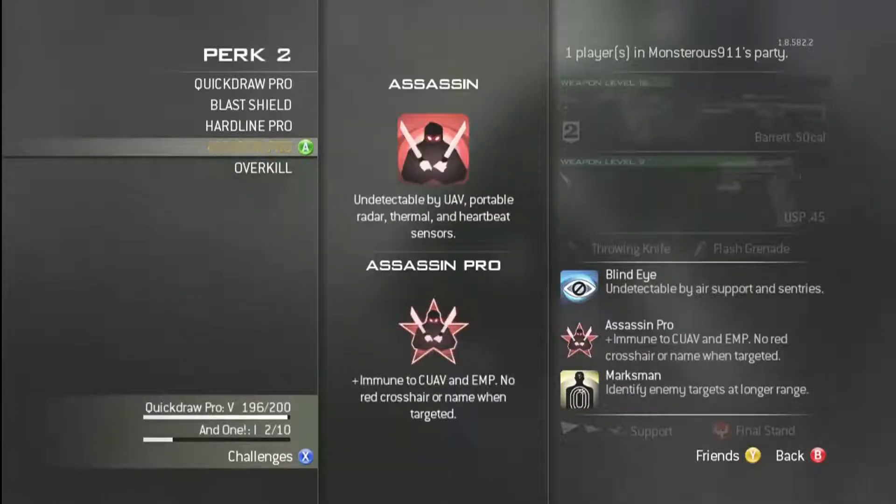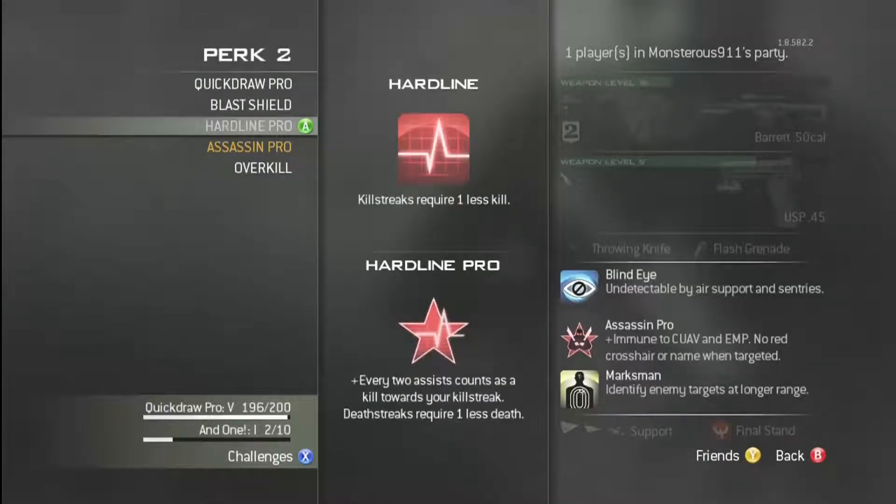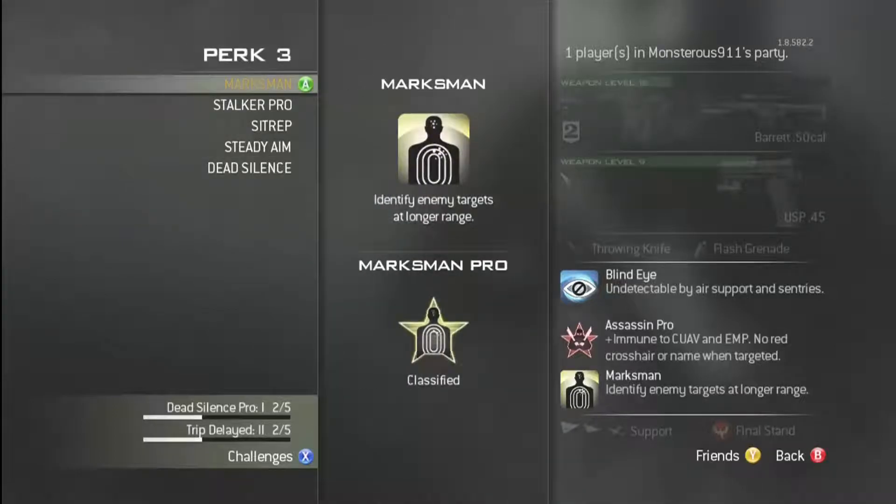For Perk 2, Assassin is the only perk I ever use. I used Hardline before I had Assassin, but then I used a prestige token to unlock it. Now I always choose Assassin. The only time I got Quickdrop Pro was during Infected, and Hardline Pro during Infected — but Assassin Pro is what I use all the time.